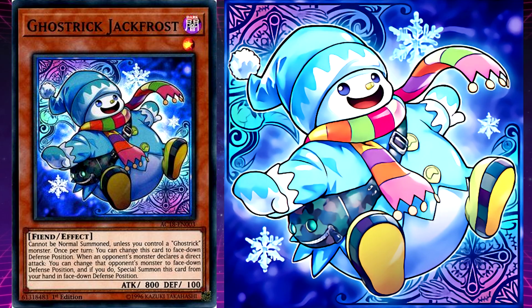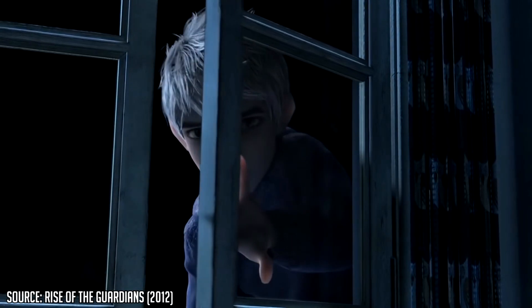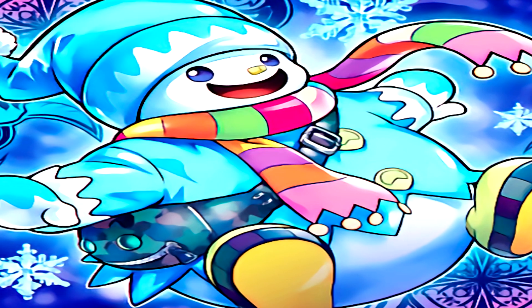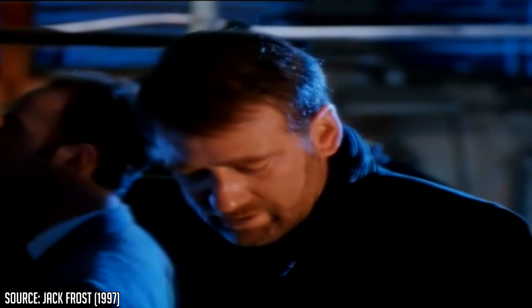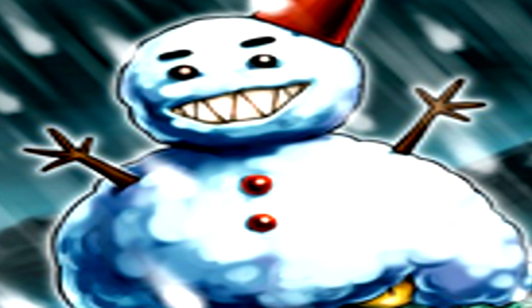Ghost Trick Jack Frost's unique effect is: when an opponent's monster declares a direct attack, you can change that monster to face-down defense position, and if you do, special summon this card from your hand in face-down defense. Jack Frost's design is based on a snowman. Its name is based on Jack Frost, an entity who would leave frost on windows during cold mornings. There is a horror spin in the form of the evil snowman Jack Frost from the 1997 film of the same name.